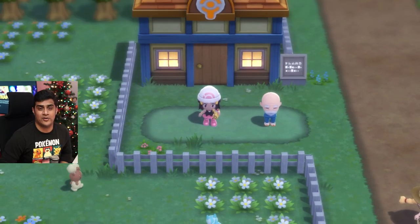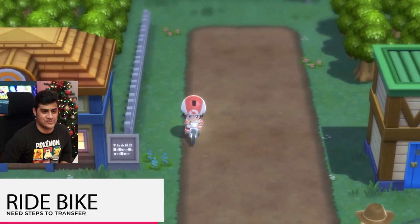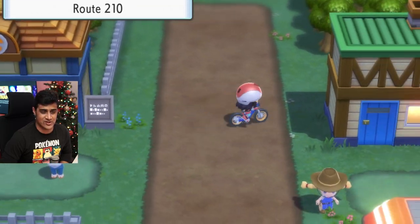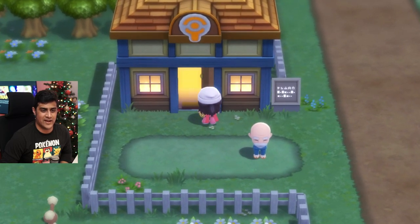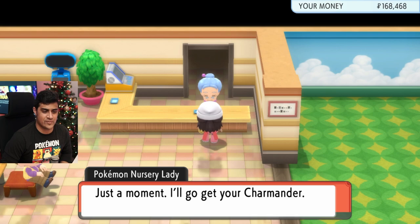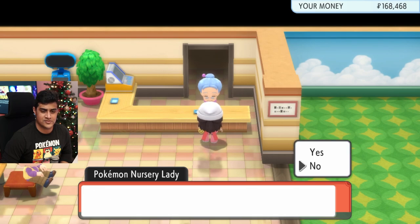Once both Pokemon are left at the daycare center, you're going to go outside and hop on your bike and do a few rounds — just go round and round real fast for a bit. Then go back inside the daycare, get off your bike, hop back in, and talk to the daycare lady. I'm going to say yes and take back my Charmander.